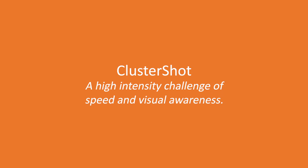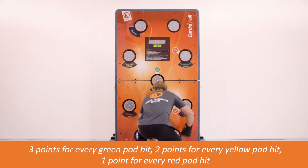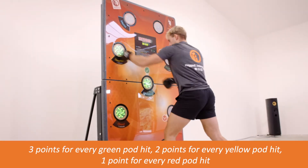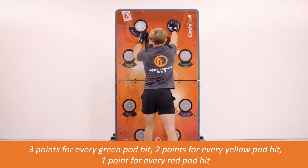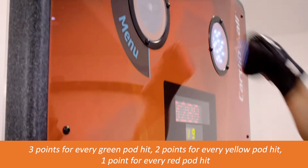Cluster Shot: pods will light up in random clusters, starting green, then change to yellow and finally red, before a new cluster of random green pods appears. The aim of the game is to score as many points as possible by hitting the pods out as fast as you can. Three points are scored for every green pod, two for yellow and one for red. Cluster Shot has three levels of difficulty, with level one being the slowest transition between colours and level three being the quickest.